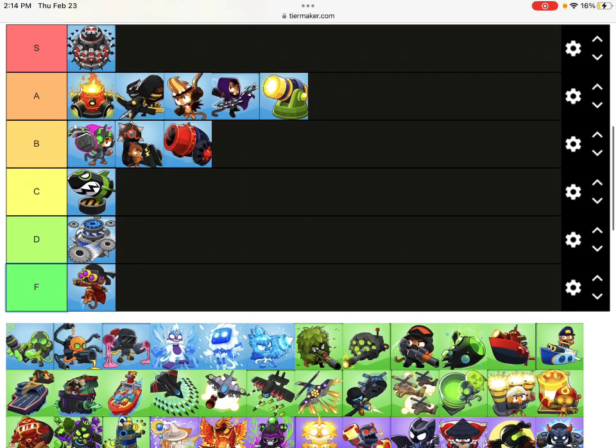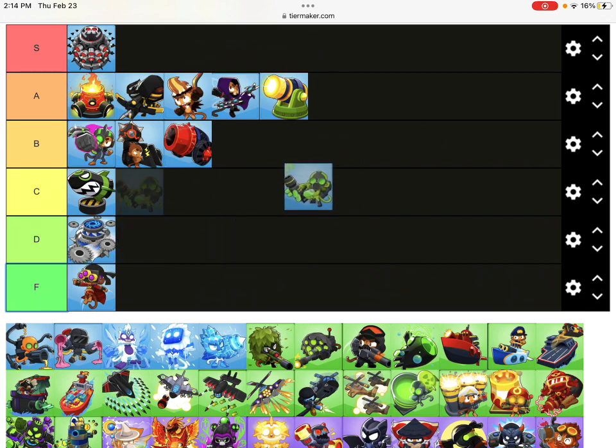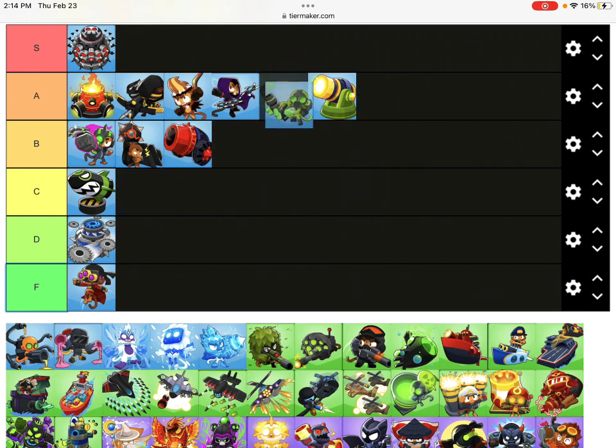Now we have Top Path Glue Gunner. In update 35.0, the glue gunner got a pretty good buff. It's amazing against ceramics - leaves glue splatter which is amazing, and it's actually pretty decent against Moab class balloons. The real reason why he's so good is because he's a primary, so his background is blue, which is one of my favorite colors, and his main color scheme is green.